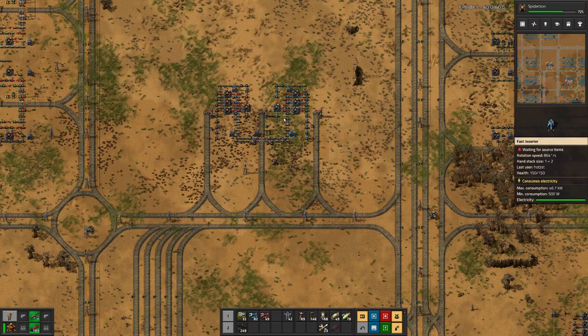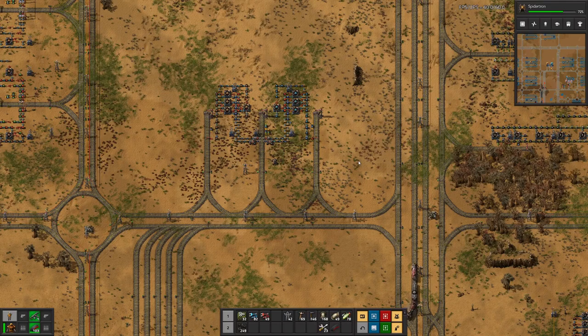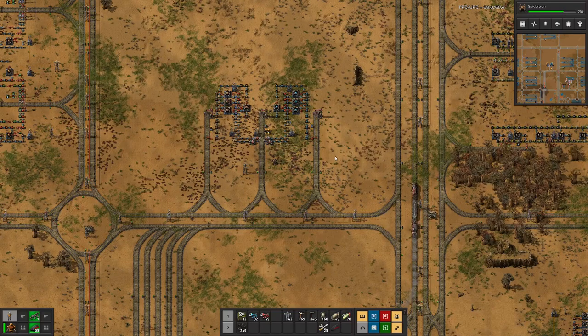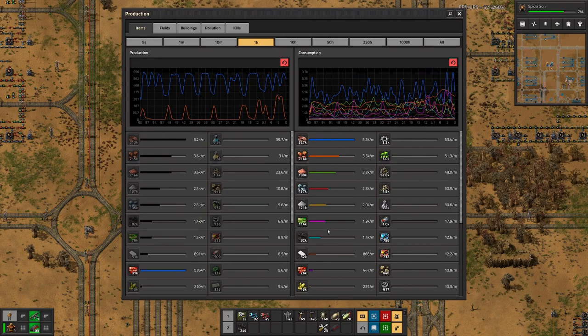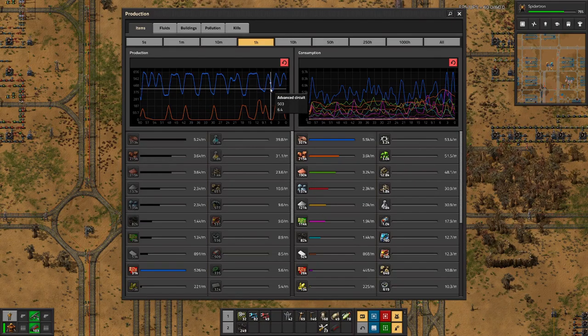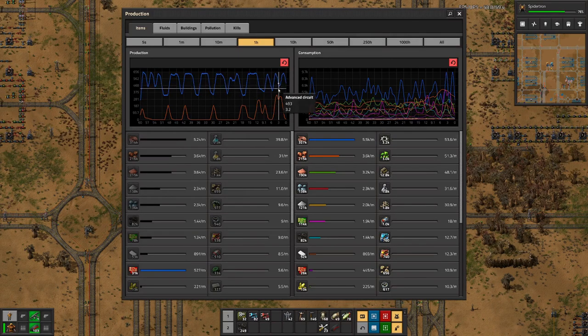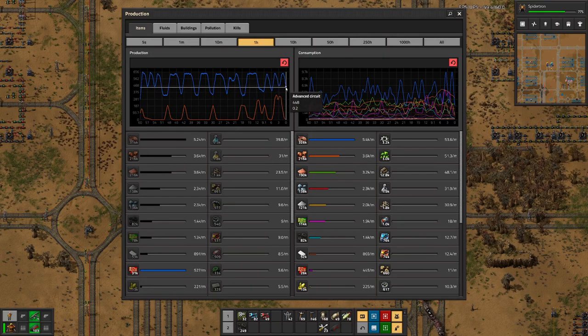All the fields are sorted out, and I added one train each for red and blue circuit delivery. And if we look at production, I think we can see here for the red circuits — we don't dip that deep down, and we have an actual upward trend here. Hopefully — well, there we go lower again.